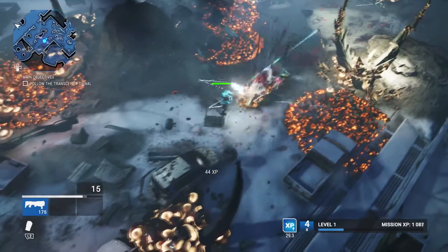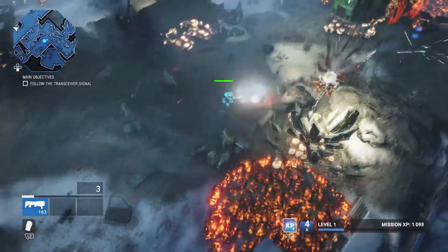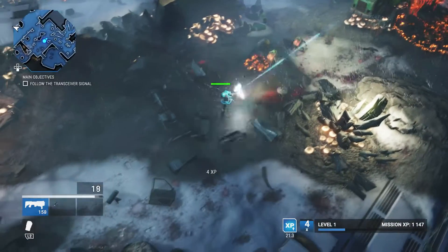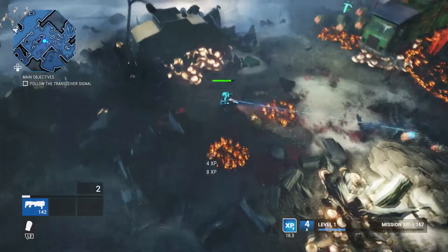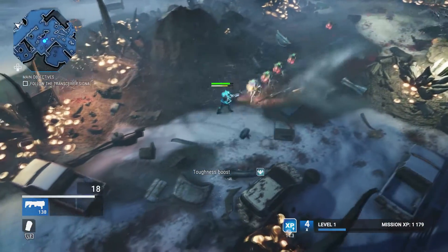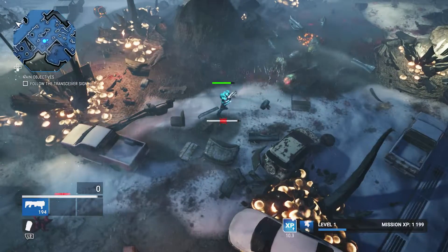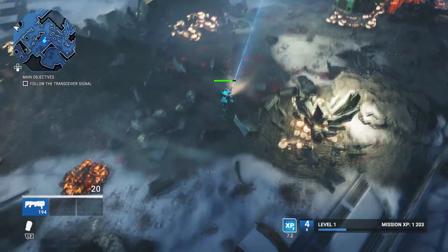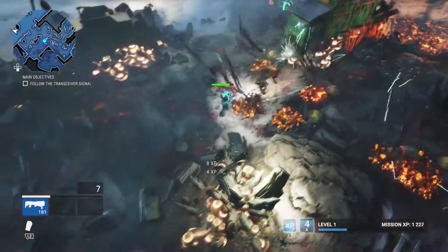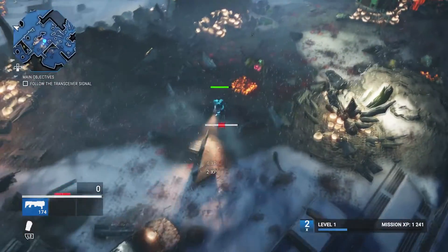Here come the spiders! Die bitches! I'm gonna rush. How do I use the other abilities? I couldn't do it before. I can't change any weapons - I guess I don't have the abilities yet, but that's a possibility too.